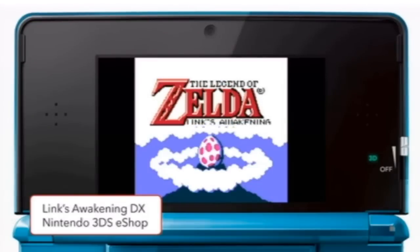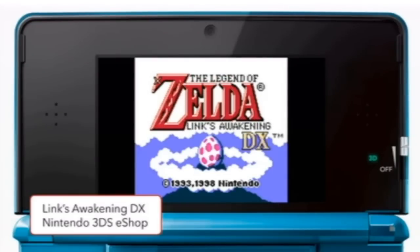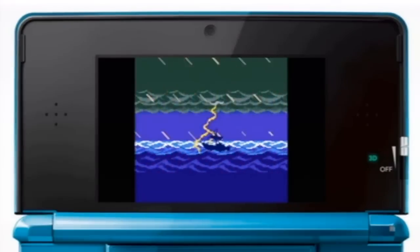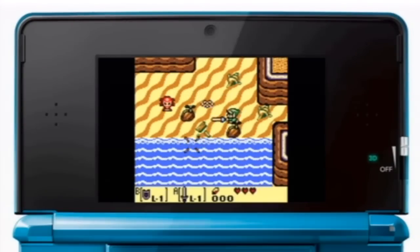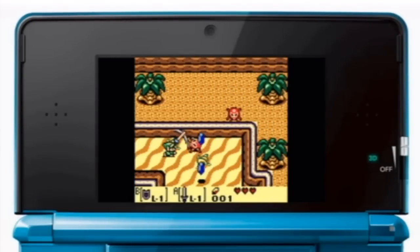If you like your beaches dark and mysterious, there's nothing better than the opening moments of The Legend of Zelda: Link's Awakening DX. This classic Game Boy Color title starts with Link lost at sea before he's washed ashore on the never-before-seen Koholint Island. The mood sets the stage for the adventure ahead. You can experience one of Link's most memorable adventures on your Nintendo 3DS today. Thanks to video games, the beach comes to you.